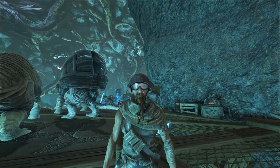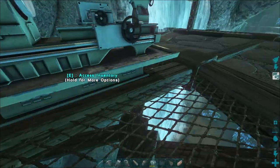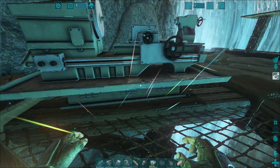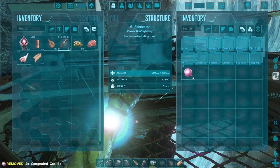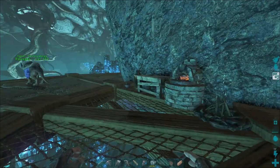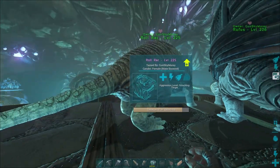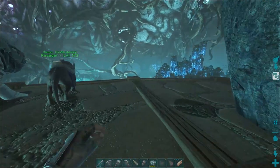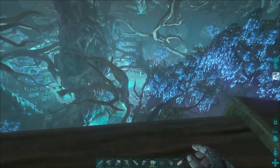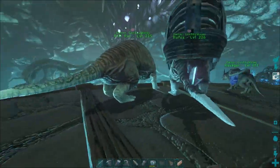Alrighty guys, we are back with another episode of ARK. Today I was going to be working more on the base on the technical side, but I don't have gas and I don't know how to get it. So we're gonna go try and tame a max level bulbdog, and then after the bulbdog we're gonna go down into the blue zone and try and get a shine horn.